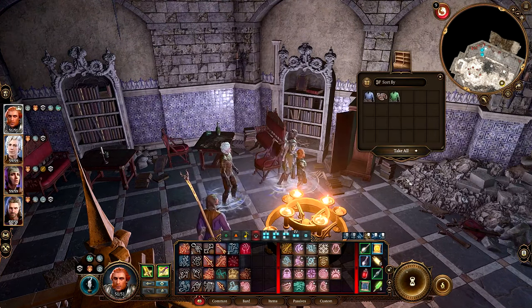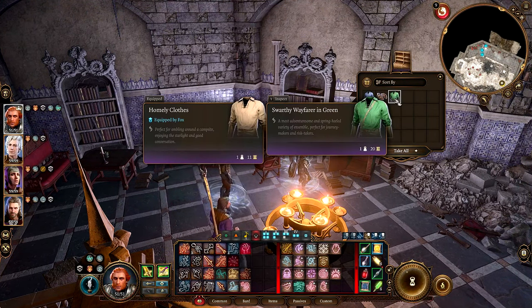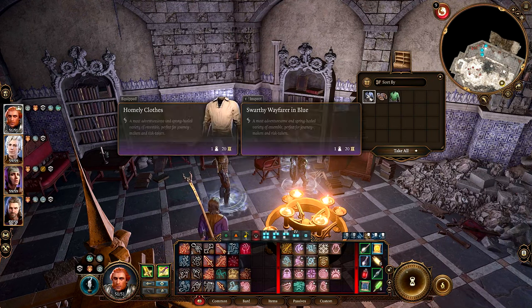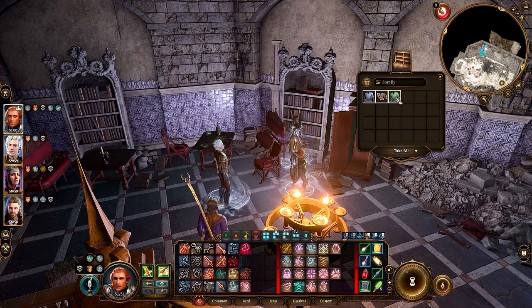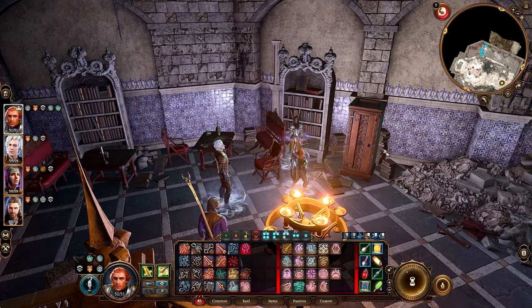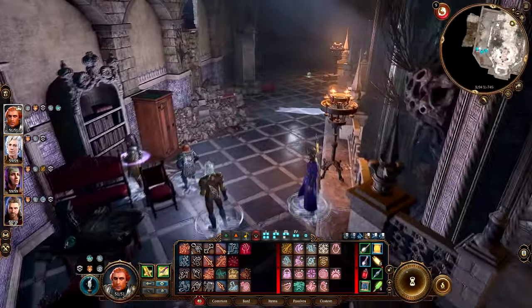Here's a wardrobe. Let's see what's inside — we got some clothing. Swarthy Wayfarer in green: a most adventuresome and spring-heeled variety of ensemble, perfect for journeymakers and risk-takers. And here it is in blue. We'll send those back to camp, and maybe we'll sell those one day to help fund our expeditions.